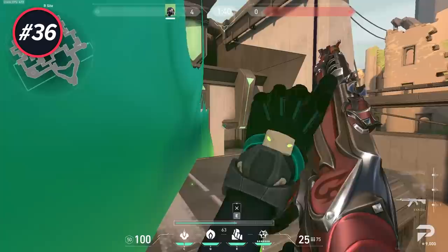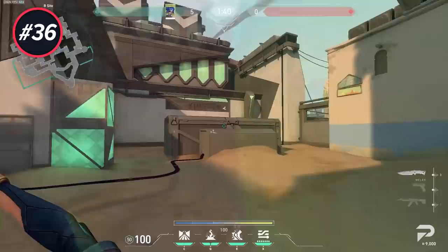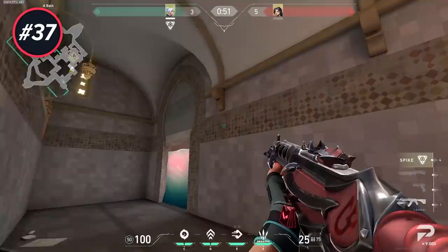When using a Phoenix, Viper, or Neon wall, make sure to look up a bit — this is so your wall actually goes where you intended and doesn't end up stuck in the ground. This may not be an issue for more experienced Viper players, but the amount of times I've seen a friend try Viper for the first time only to miss their wall completely meant I simply had to include it in this video.